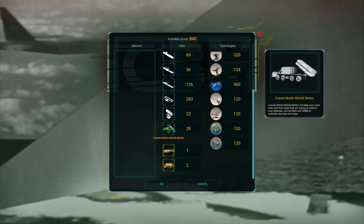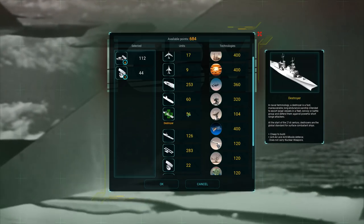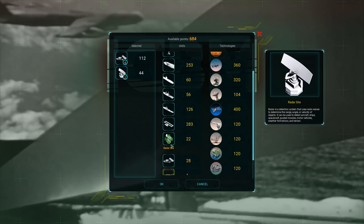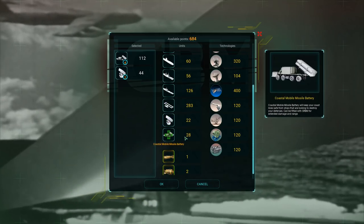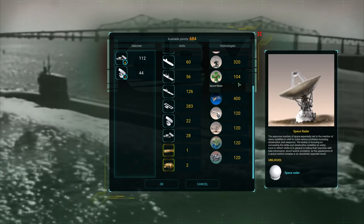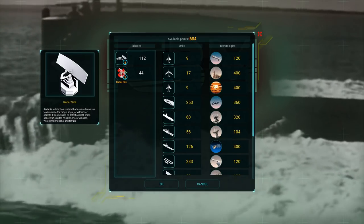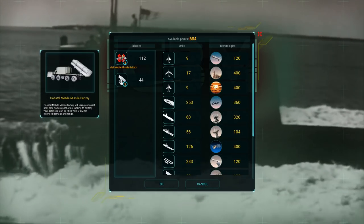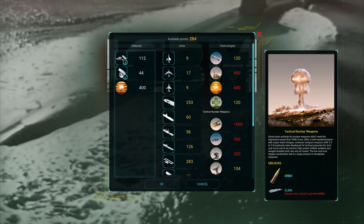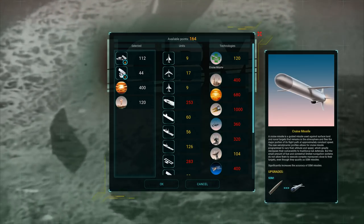Let's get this set up. I want a couple of these and I want to augment them with a couple of radar sites. I'm not going to use any aircraft today — I just want to see what these Coastal Mobile Missile Batteries can do. Short-range ballistic missiles, SRBMs, require tactical nuclear warheads which I can get, so I can immediately boost their capability.